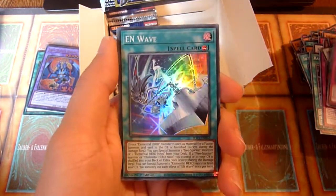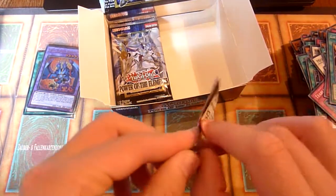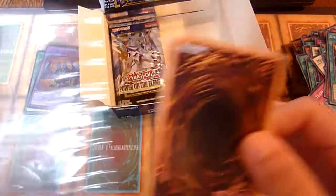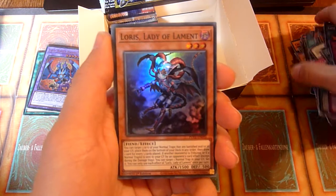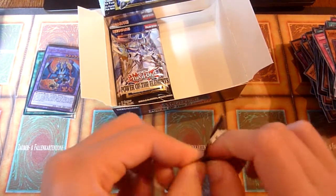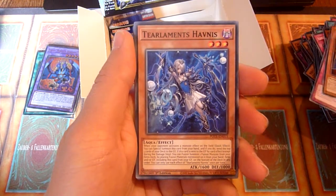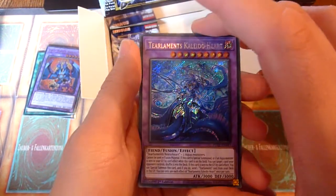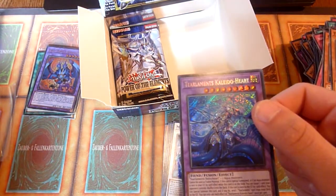Also if you use it for stuff like Dogmatica Punishment or anything, you can draw a card, which isn't too bad either. E and Wave. Now let's go for Ultimate Slayer. Loris, Lady of Lament — that's for Lair of Darkness decks. I think they played Lilith, Lady of Lament — was it Lilith? I'm not sure, Lilith or Lily. T-Elements Kaleido Heart — that's my second Secret Rare. It's a decent one, around 11 Euro.